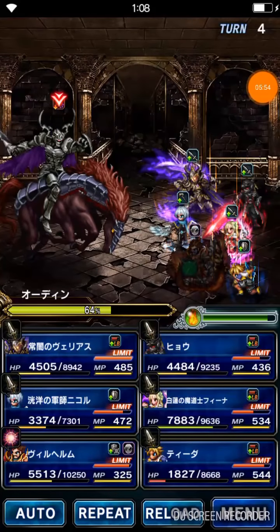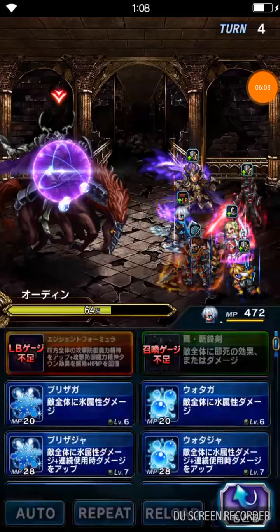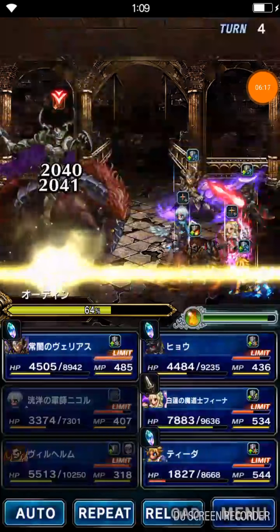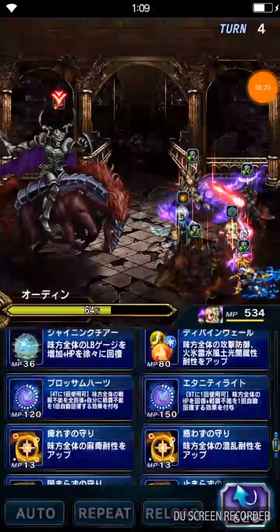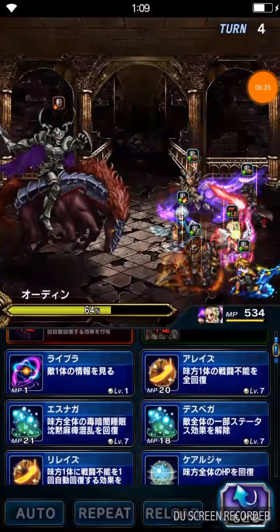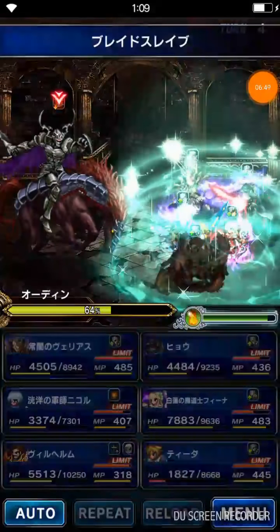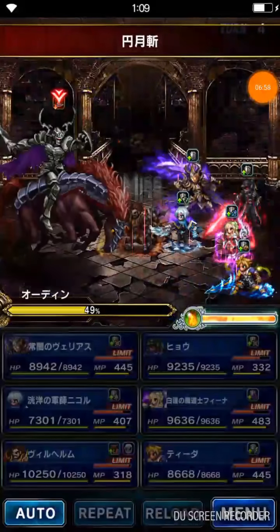So we can break now. Let's do some DPS but make sure we don't go too low. I'm gonna cast Raise on Tidus. I'm gonna prepare for triple cast next turn to burst him down when he's above 50% HP. 49%! I screwed up guys - I went below 50%.